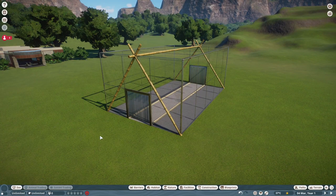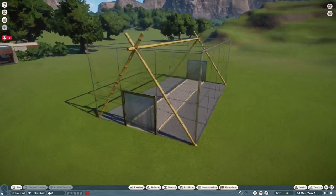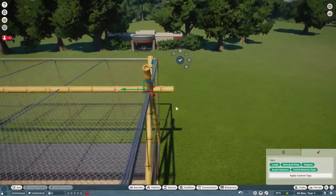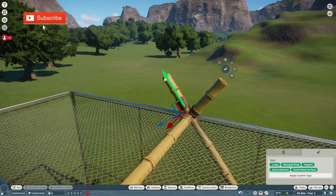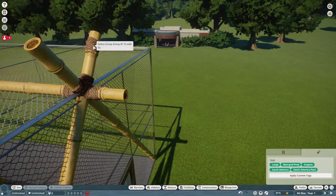Hello everybody and welcome back to another Planet Zoo video where we are creating an exhibit for the brown-throated sloth. I started with this structure - I really wanted like a tropical bamboo feel to this habitat, well it's an enclosure, but we end up making it look like a habitat anyway. Sloths are in the game - I absolutely love these animals.